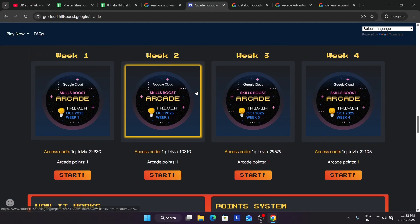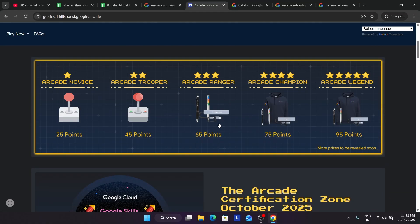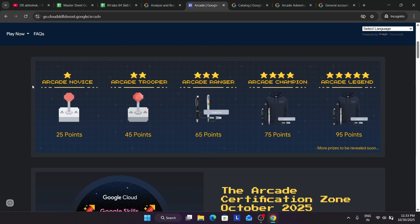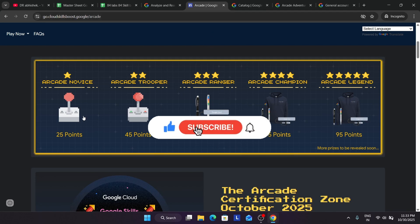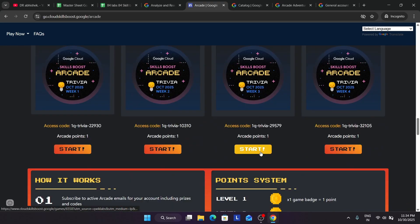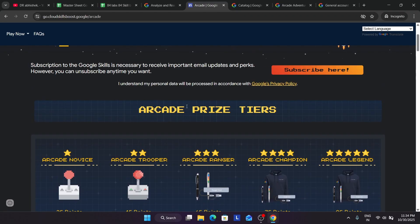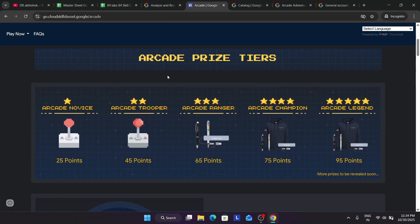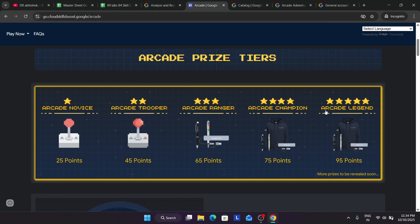If you are starting in October, you can try up to the Ranger tier, but I recommend stopping at Novice or Trooper. You'll easily get 25 points because right now we have at least 9 arcade points, and next month there will be 11 more points, and another 11 the month after. So you'll have more than 25 points. If you want to aim for 45 points, use the master sheet for pre-assessment skill badges and complete it according to your dream tier.